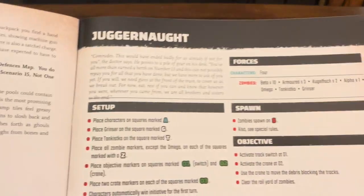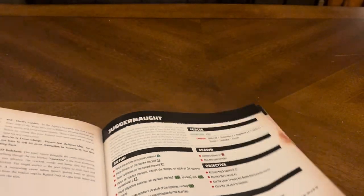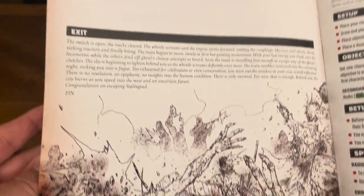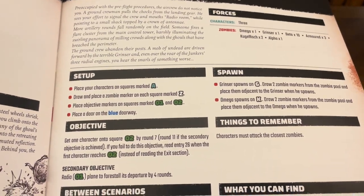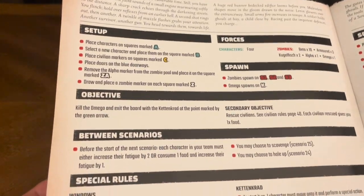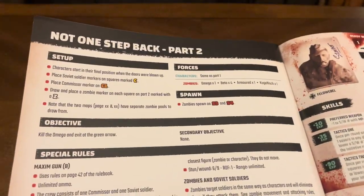After the 33 entries we move on to the Juggernaut: setup, forces, spawn, objectives, special rules, and more awesome artwork. More about the Juggernaut — Omega, evolved, exiting. Then 'Last Flight from Potomac': forces spawn, setup, objectives, things to remember, what you can find between scenarios, special rules, exiting. Then 'Der Commissar' for co-op. 'Not One Step Back' Part One and Part Two.